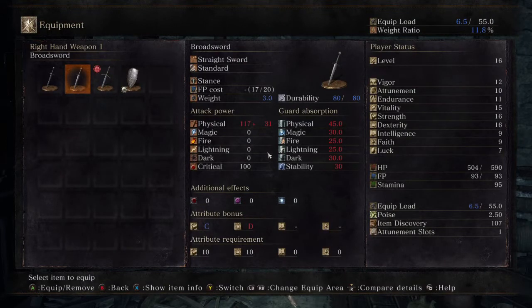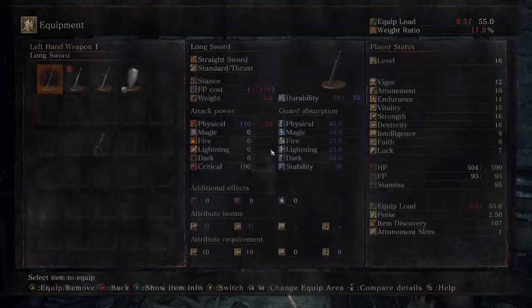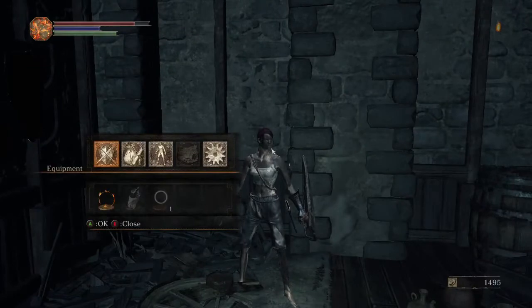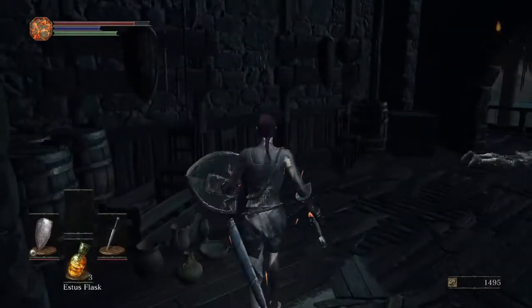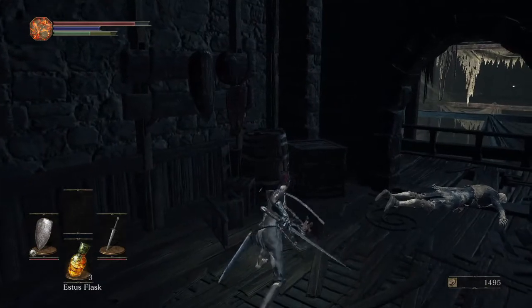The Broadsword has C scaling in strength and D scaling in dexterity. I've heard that if you infuse it with the gem that gives you scaling in both strength and dexterity, it can be a very strong weapon — I haven't tried that though, so it's something to test out. We'll go ahead and watch its move set.